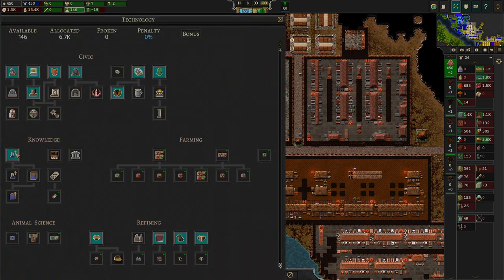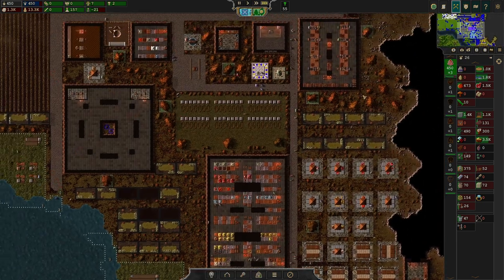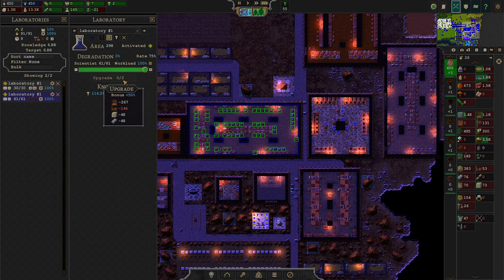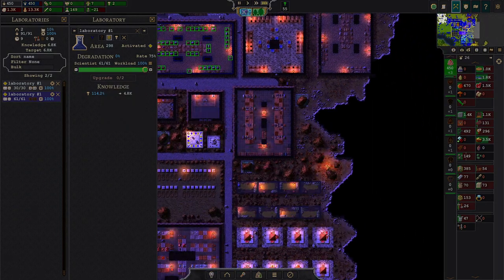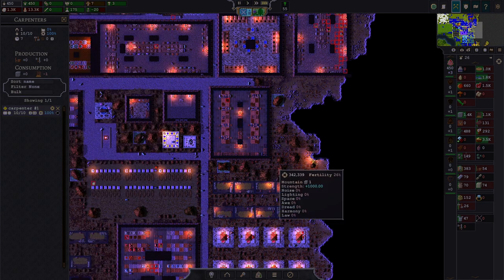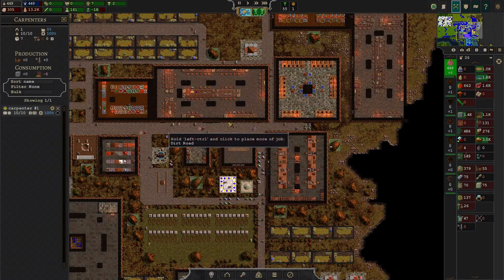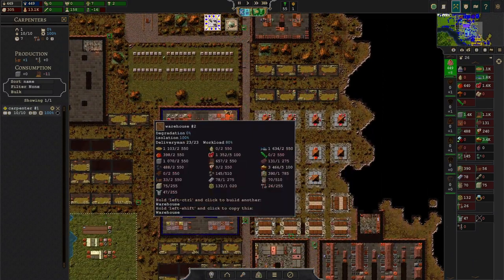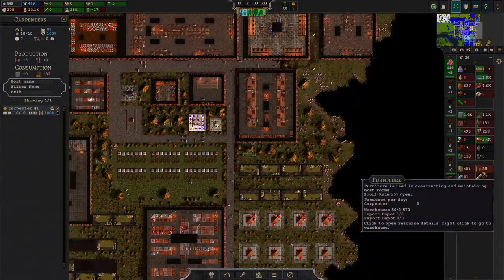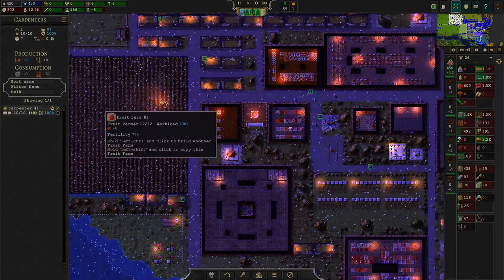In the last episode I already unlocked the 'improved laboratory' technology, so we can now upgrade our labs. This costs a certain amount of resources and, as usual, we don't have enough furniture. Not enough furniture — but as soon as I have enough workers available I'll fix that. For now I'm waiting for money to import the necessary furniture. At least we can say we're producing some furniture ourselves and there's finally positive migration again.